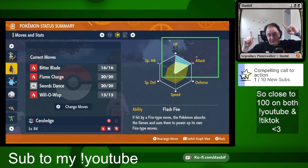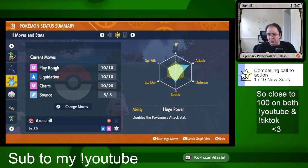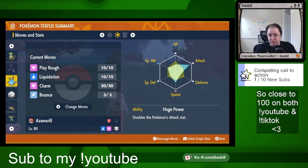Versus this Azumarill, which is just whatever I randomly was fighting as I played through the game. It got a lot of attack and a lot of speed, but it also has some special attack investment that I'm not using at all on this Pokémon. So if you want to use Pokémon you already have, you'll need to use some of the rare berries to decrease the effort values you don't want.